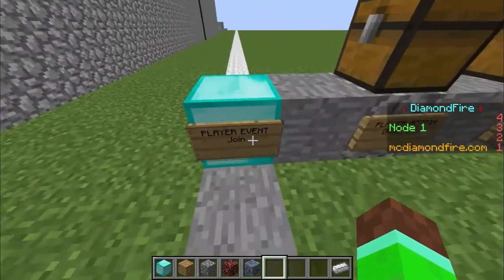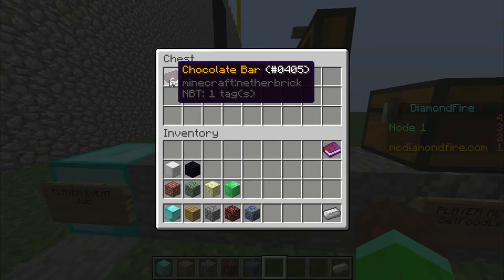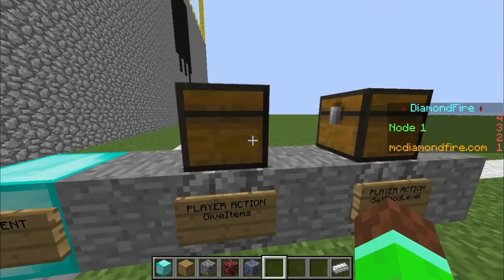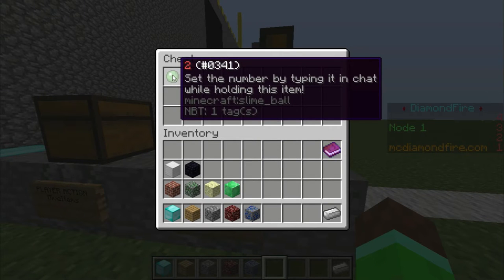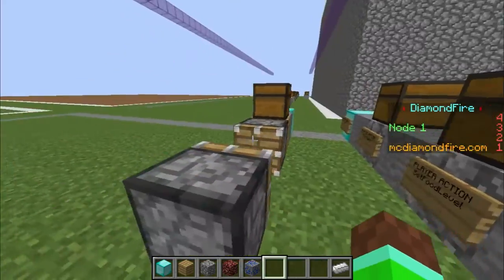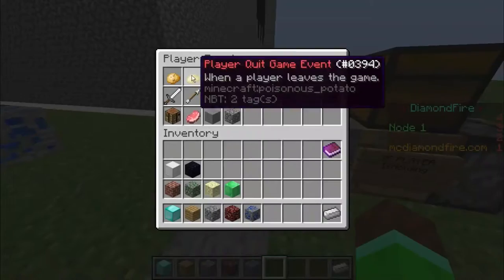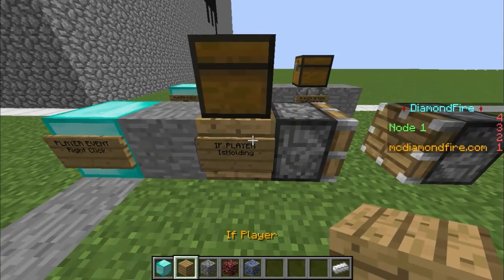So far I added a player event for whenever the player joins — it'll give them this item, which I named 'Chocolate Bar' since it's going to be a custom food. I'm going to set the food level all the way down to one hunger bar. For every one in the number, that's half a food bar, so two is one whole food bar. It's going to set you down to one food bar.